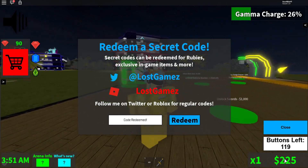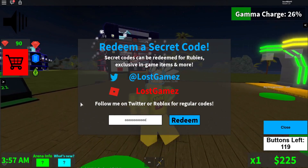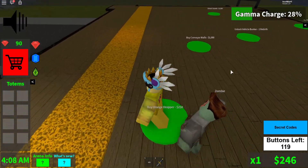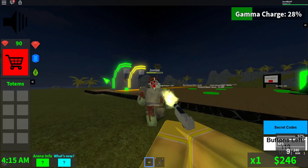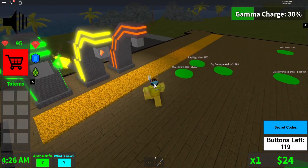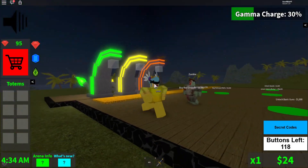That gave us some coins, a coin boost, or gems — I'm not sure exactly what it gave, but it gave something, so good. Let's see if we can buy anything else right now. Let's go buy this dropper — get those zombies out of here. There you go, easy. That'll be my third dropper. I haven't played this tycoon much yet.